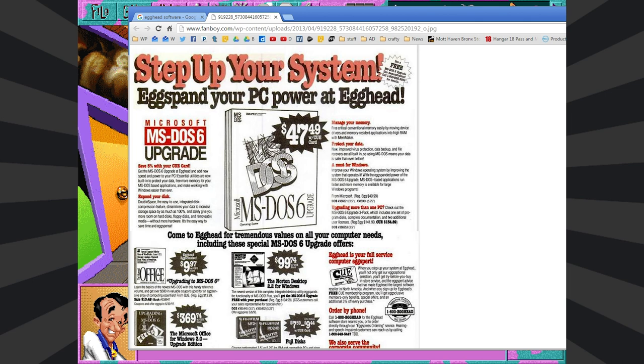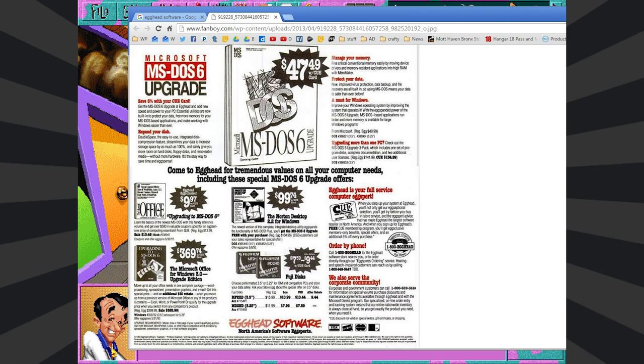Now I remember — Egghead Software! It had this little Einstein egg mascot. Wow, look at this — upgrading to MS-DOS 6. Fifty bucks for MS-DOS 6 upgrade. What else is selling? Microsoft Office for Windows 3.0 upgrade edition — $369.74. This is a discount store. The Norton Desktop 2.2 — $99. A book on how to upgrade to MS-DOS 6 is $10. What the heck? But I think I actually did have this cue card.